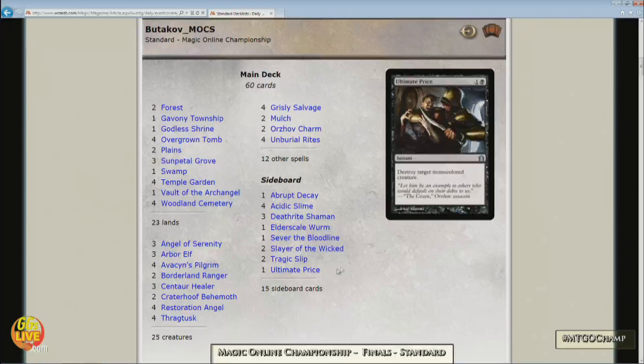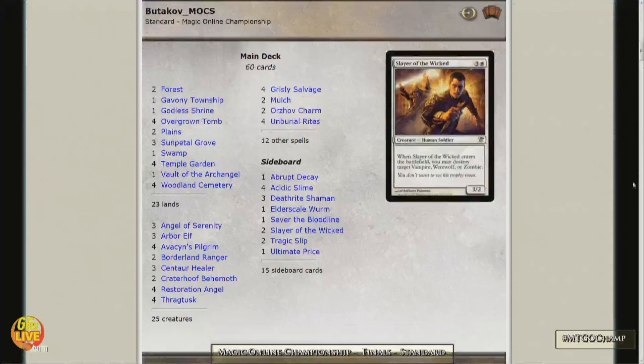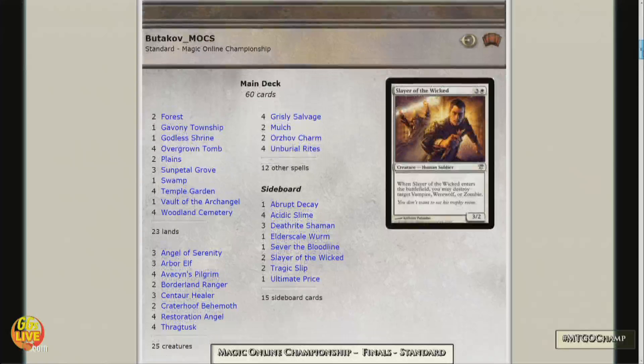Couple of Slayer of the Wicked, Elder Scale Worm — that's all the sevens, sort of the stabilizer. Slayer of the Wicked is also an interesting card. It's really Innistrad. A lot of interesting cards making their way in the last leg of this standard iteration. We're really starting to see people rummaging around in the dusty basements of Innistrad and finding some interesting cards. Innistrad is full of really interesting nuggets — it's one of the reasons the limited format was so phenomenal.